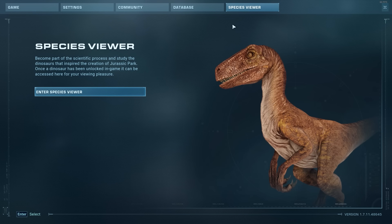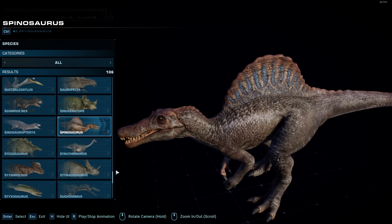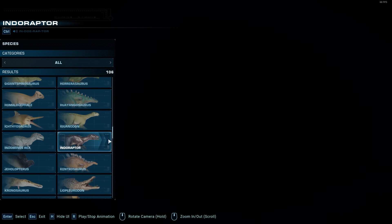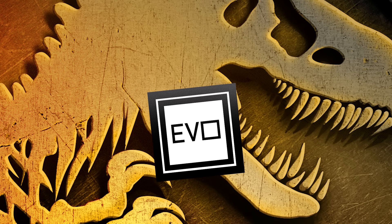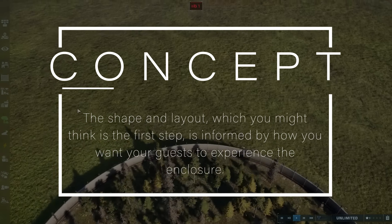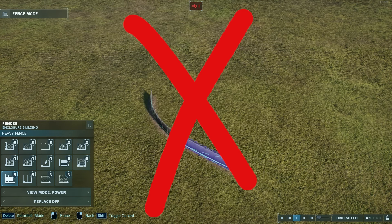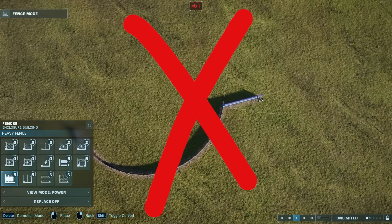The first two steps are actually interchangeable. You can either start by determining which species you want to use and let that influence your build, or you can start by brainstorming the build and then pick whichever species is going to work best for what you came up with. The shape and layout, which you might think is the first step, is informed by how you want your guests to experience the enclosure. So instead of immediately grabbing the fence tool and building an outline, you should think about what you want the enclosure to include.